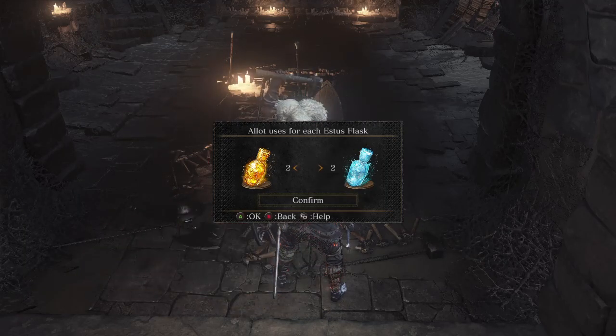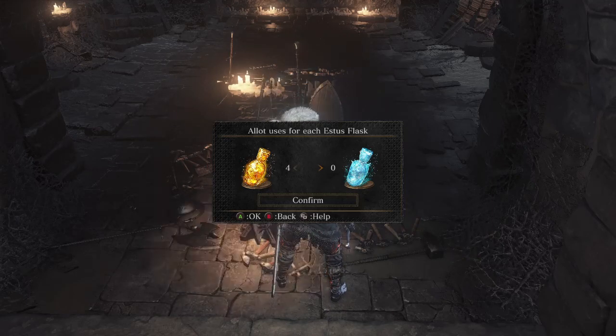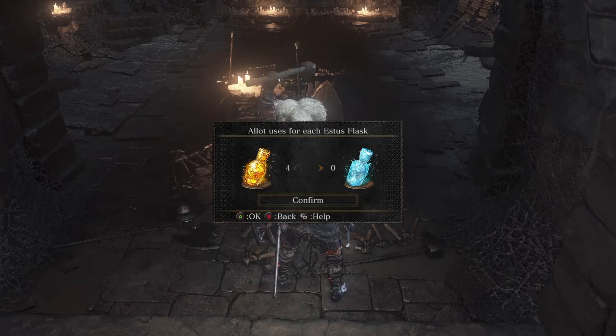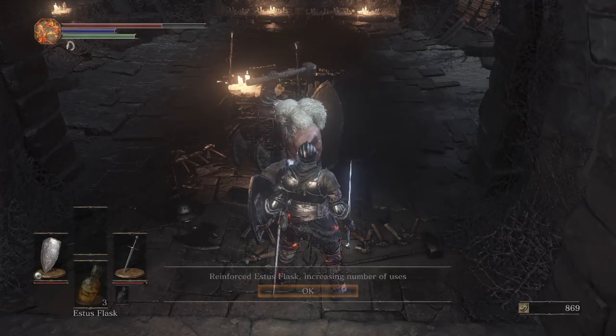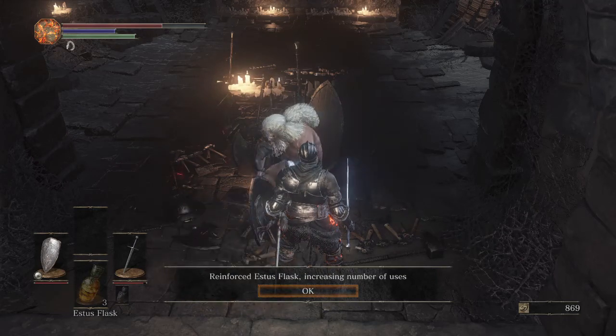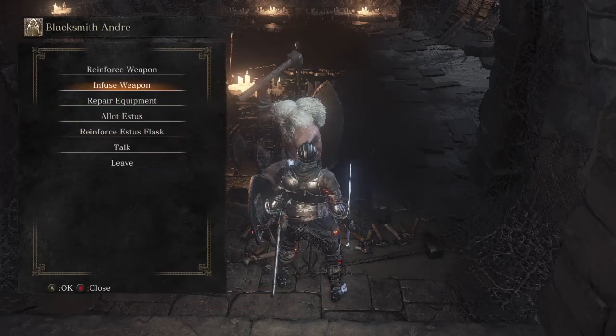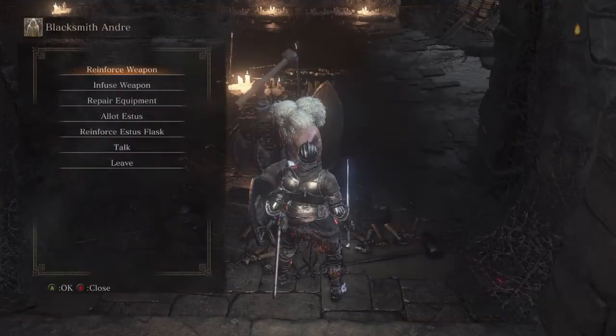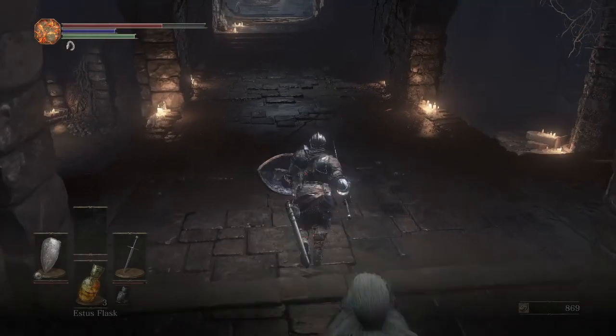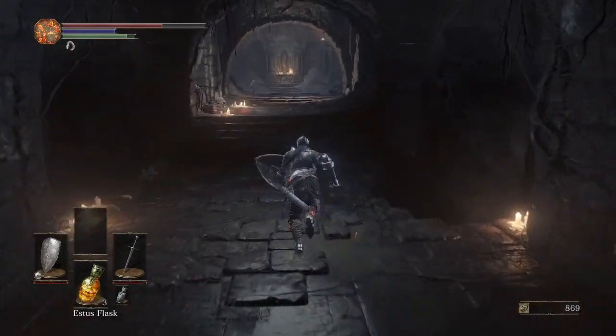The blue thing represents the mana flask and the orange thing represents the life flask. Since we're a Knight and barely use mana, we're going to get pure life flask uses. We reinforce our Estus Flask and now we have one more use in our arsenal. Everything else we cannot upgrade yet because we need one more titanite shard to increase a weapon level, so be careful.